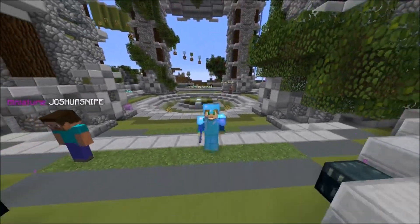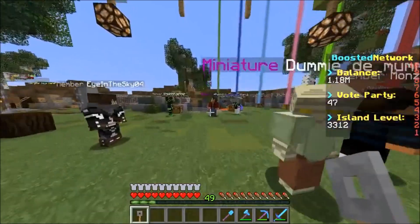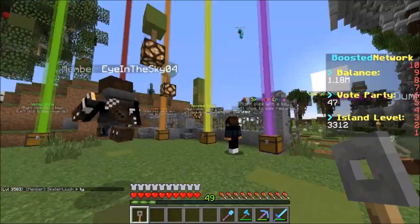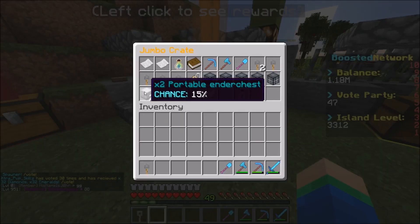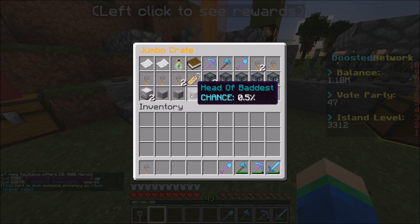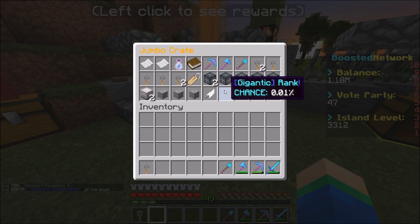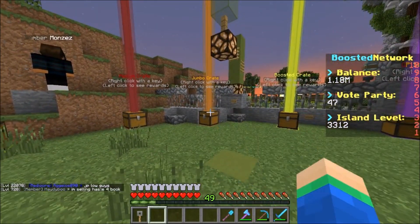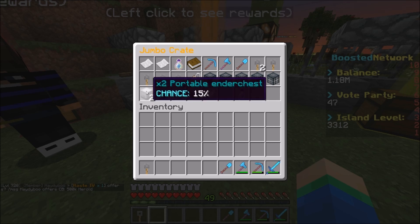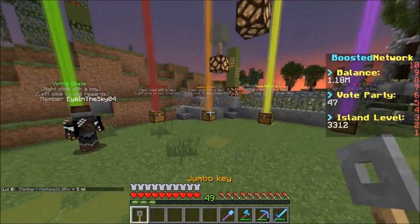Without further ado, we are going to start off this episode by opening up a jumbo key. We're now at the crate set. Everybody always says, 'River, you only open bootstrap crate keys,' so today we are changing it up with a jumbo key. If you look in here, there's a 15% chance to win two portable ender chests — you guys know I really want those. We can also win heads from the owners, a fly token, a rank, spawners, crate keys, and money. You can pretty much win anything in this crate key.